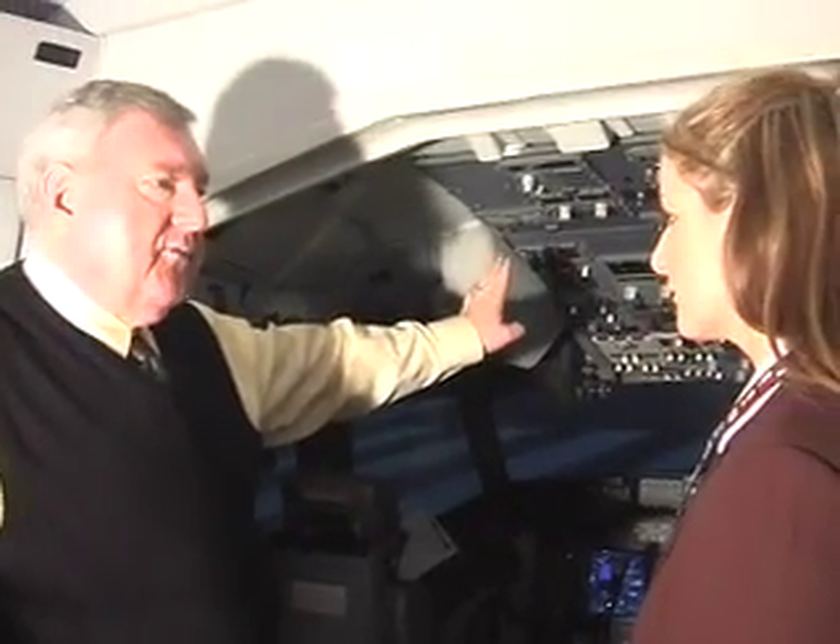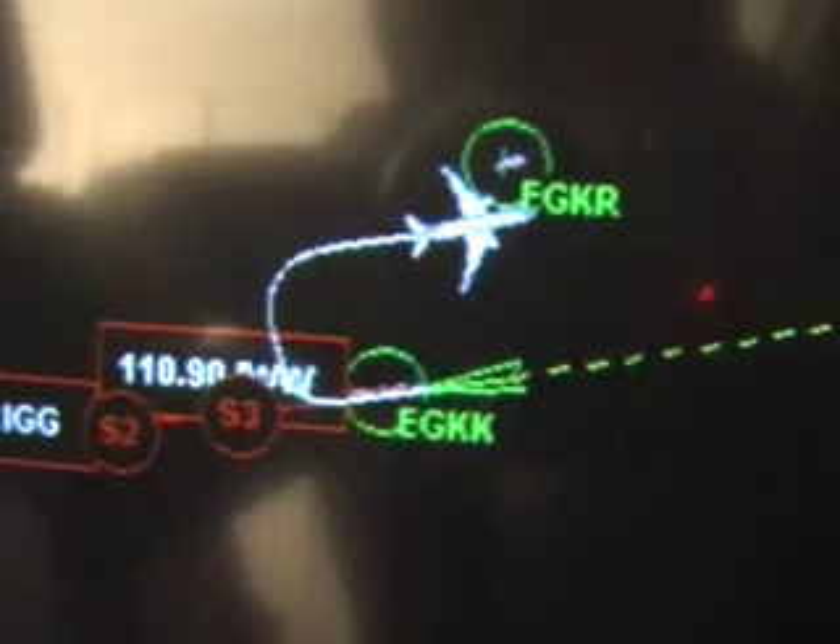We're at London Gatwick, and we're going to take off on runway two six left. When we get up to a thousand feet, we're going to make a right turn and enter a right downwind for runway two six left. I'm up to 1,700 feet, which will put you at 1,500 feet above the airport elevation.